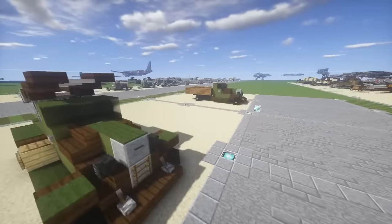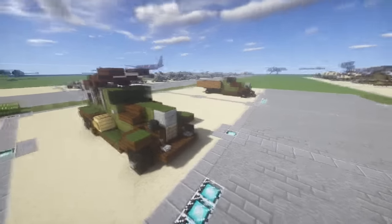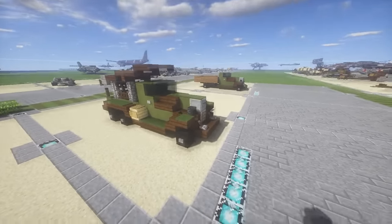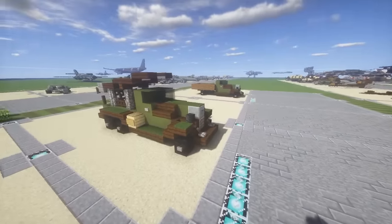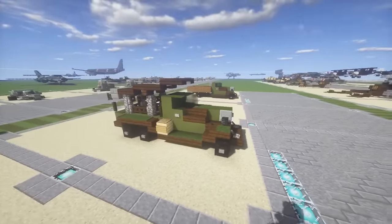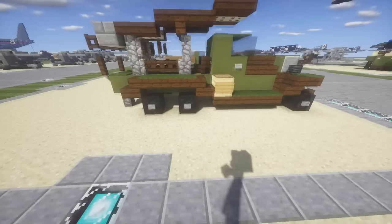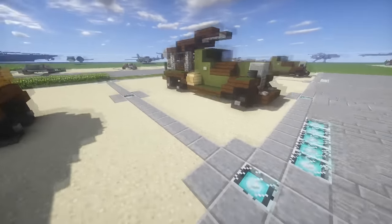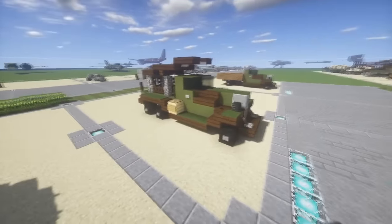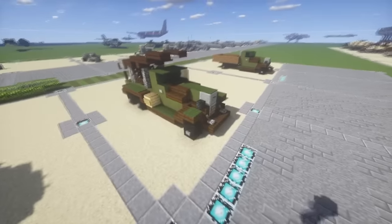This truck is based off another truck model I've done a tutorial for in the past — I can't quite remember the name at the moment. I used that model and adapted it here, but this one has two axles in the rear instead of just one, which is really the only significant difference between the trucks. This vehicle has been requested a lot recently.